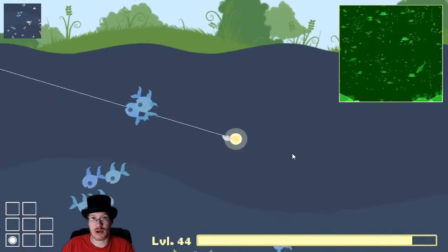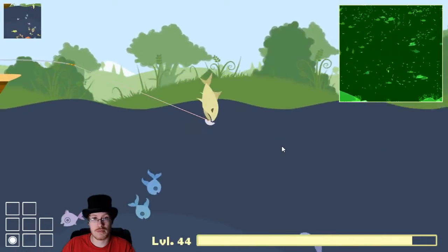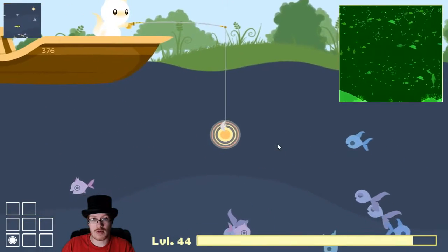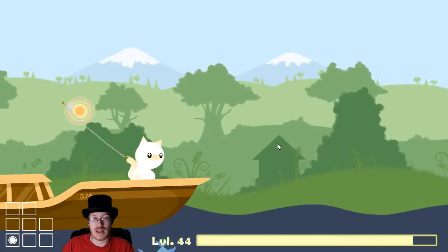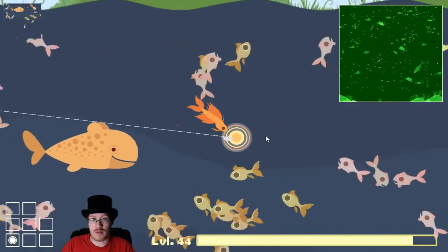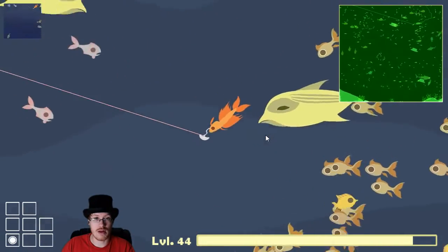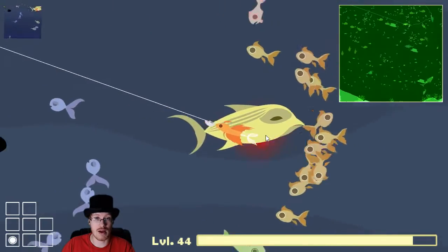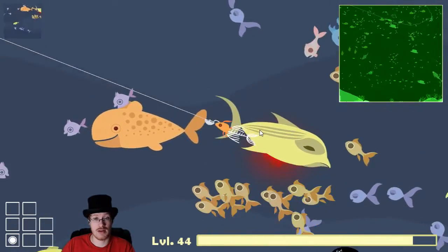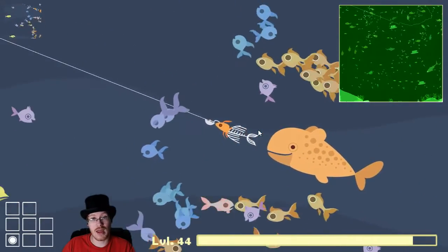Just get a medium fish and cast it down. That looks like it will — oh, there's the queenfish! Just reel it in, trying to avoid the larger fish. If you can't, you probably should go out further to get that.